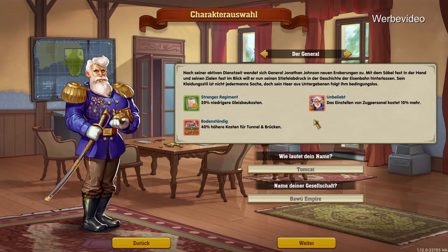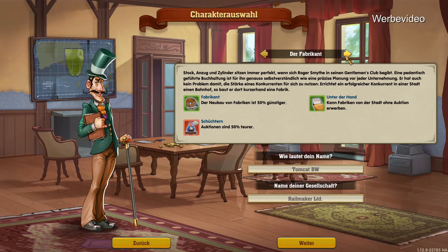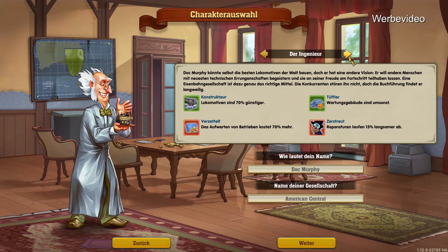Jetzt können wir uns hier natürlich, wie gewohnt, auswählen – wer unser Kapo sein möchte. Das Einstellen kostet mehr. Niedrige Gleisbaukosten. Die anderen sind nur Glücksritter ohne eine Ahnung vom Geschäft. Von der Stadt ohne Auktion erwerben, der Neubau von der 50/50 – Auktion ist 50% teurer. Der Geschäftsplan: 70% mehr – das ist so krass.